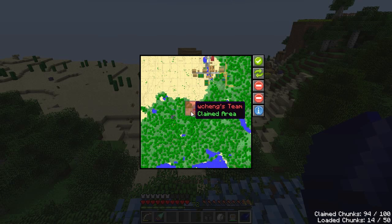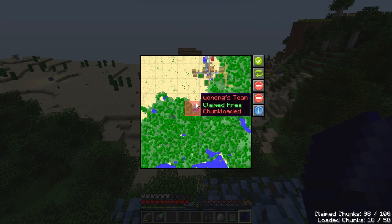Left-click any area to go ahead and claim that area as your own. No other players will be able to modify items in claimed chunks. You can shift left-click chunks to also maintain them as chunk loaded even while you're offline.